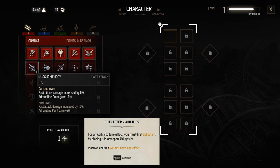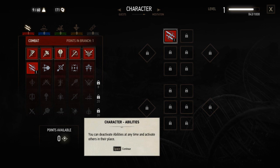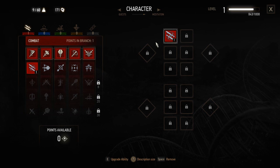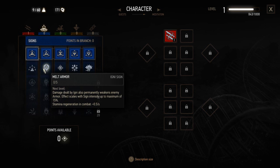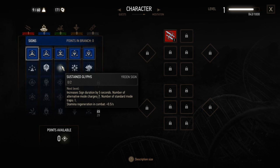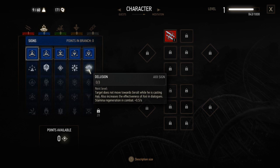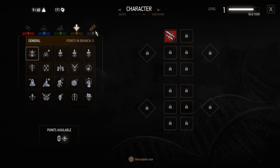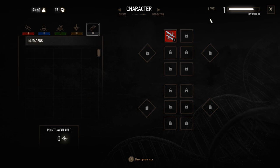Yes. You must first activate it by placing it upon an open ability slot. It's been activated. So it looks like there are multiple branches — I put one in the combat. Signs. I guess you can pause each one of these if you want to look at them. There's a lot of information. I'm just reading over them very quickly. Like Exploding Shield. Alchemy. General. What do they have for General? There's a lot of stuff. I'm not going to look at all that yet.